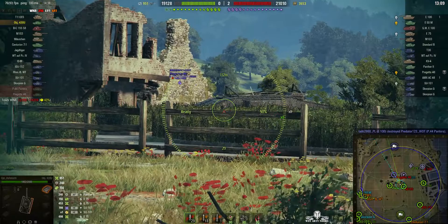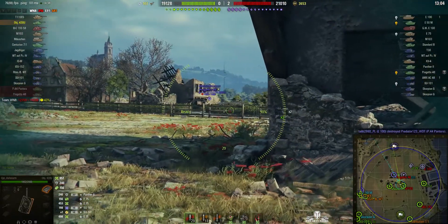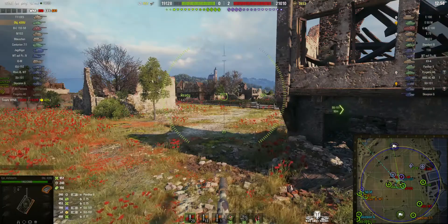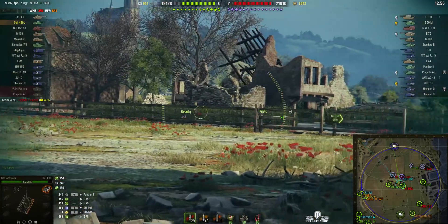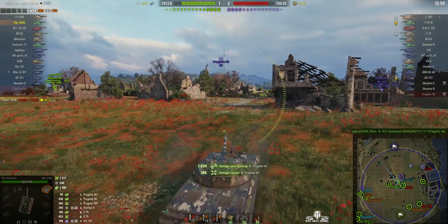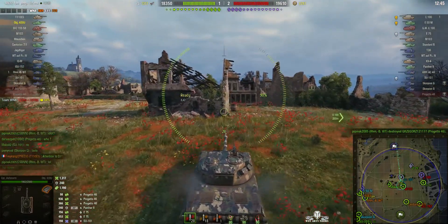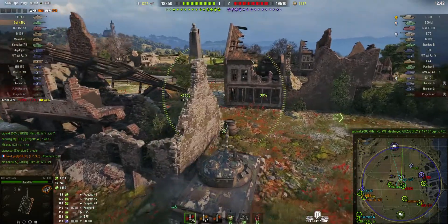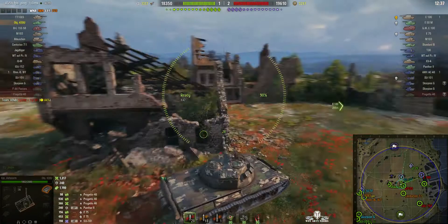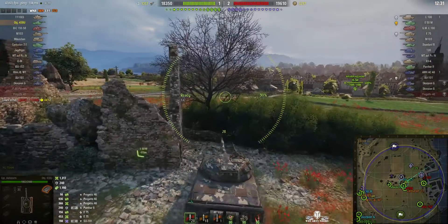He's going behind that tank so he's not going to be able to shoot at him, not for the moment, not unless he comes out. Holding his position in the centre — there's an E50M off to the west and he's engaging three tanks. But the Progetto made a big mistake there, revealed himself and has been taken out of the game completely. So he gets 1,034 hit points of spotting and damage assistance there. That was very useful. He's done 1,300 damage and 1,100 spotting damage, acting more like a light tank than a medium.